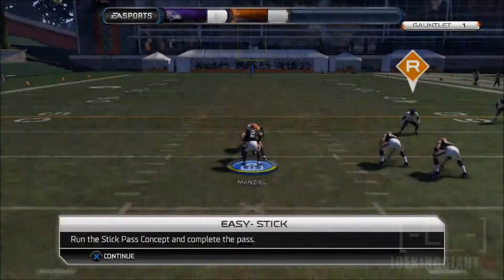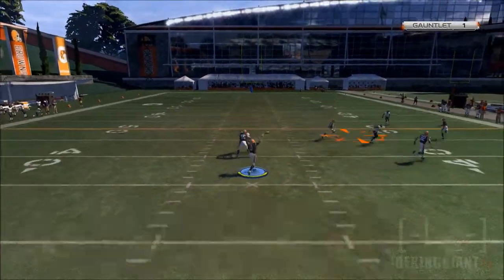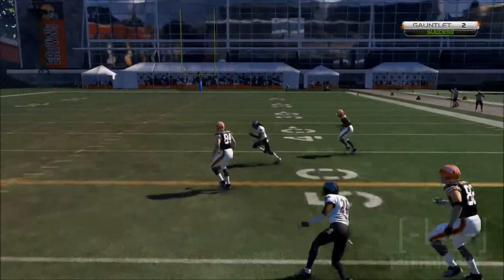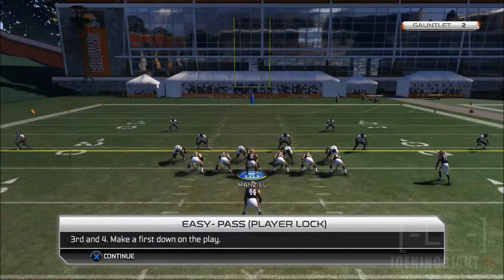Let's see what's next. Oh, the stick and pass — that one's pretty easy. I've already done it before in the franchise. To the X! Yeah! Jordan and Cameron — simple catch. Come on, man, give me something harder.